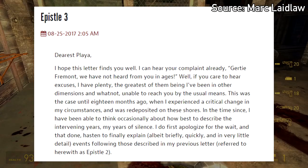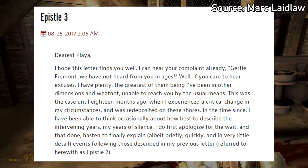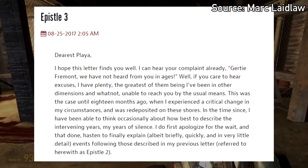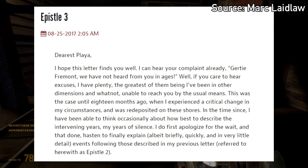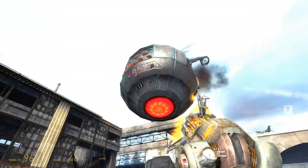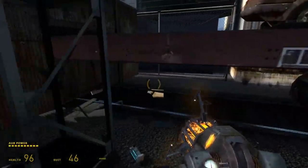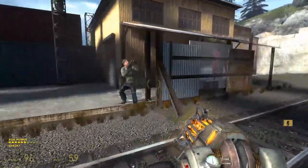On August 25th, 2017, Laidlaw released Epistle 3, a thinly-veiled Half-Life fanfic that, while never addressed as such, is seen as an unofficial transcript of the plot of Episode 3. The story changes character names and swaps their genders, but there are several direct connections to the plot of the Half-Life saga. The release of Epistle 3, combined with Laidlaw leaving the company and Valve's continued silence, was seen as a death knell for any future Half-Life game — at least from Valve.